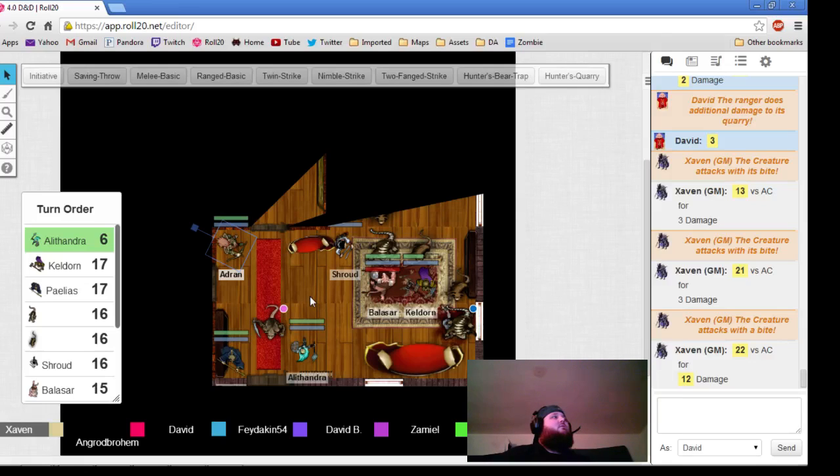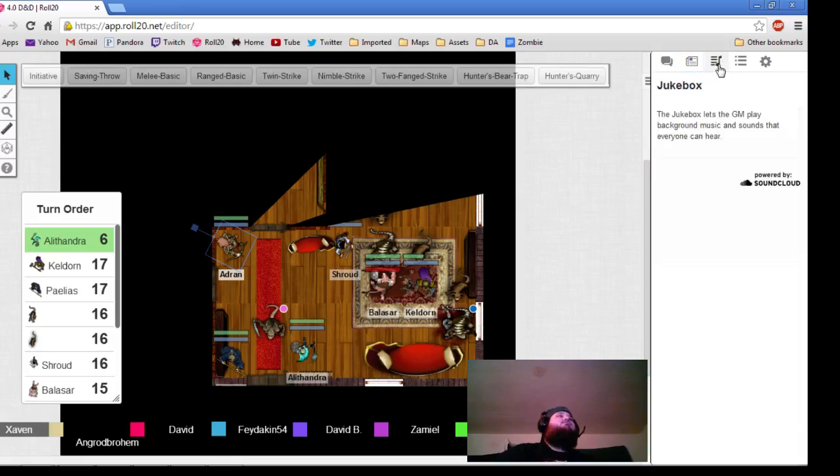I couldn't find it — oh, it's because it's not a roll. It's a minor action that you can target anybody within five squares of you, and that target can spend a healing surge and get an additional 1d6 hit points. Because you are a cleric, they get an additional 4. So he'll be able to spend a healing surge plus 1d6 plus 4.